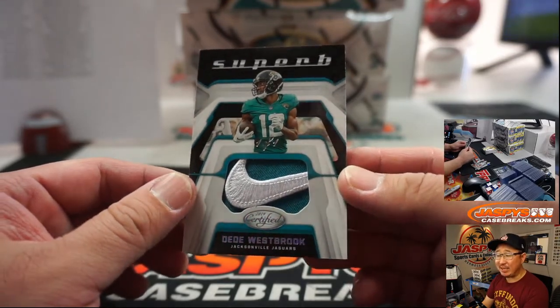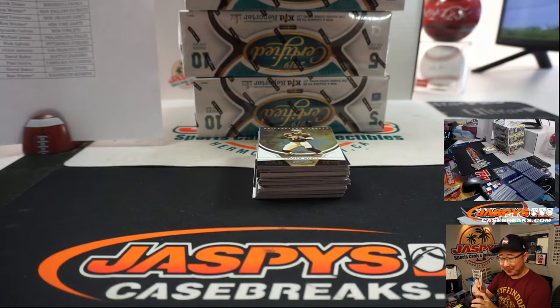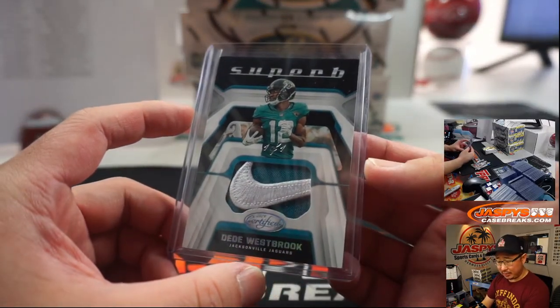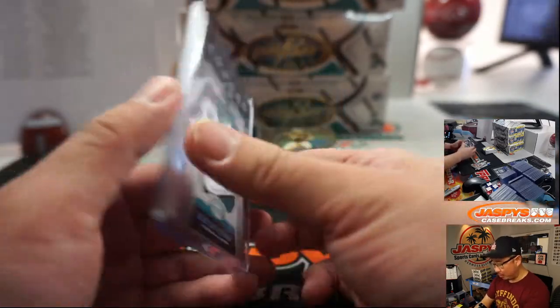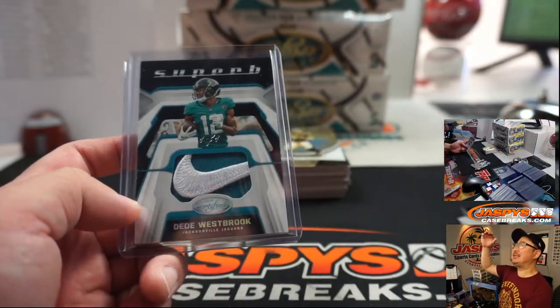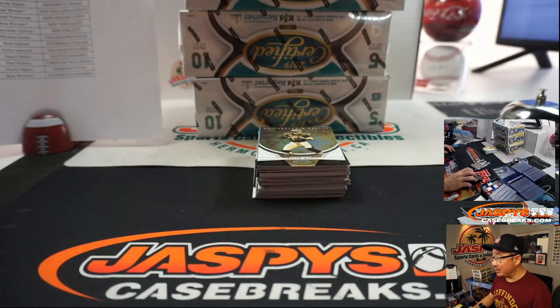Superb Relic 1 of 1 Nike Swoosh DD Westbrook — ooh, that is sharp! Jacksonville Jaguars — who's got the Jags? Phillip Armstrong with the Jaguars. That is a superb start. All aboard the Big Hit Express! Matt Stubblefield knew there was something lurking in there. Yeah, a Nike Swoosh 1 of 1 — pretty nice.